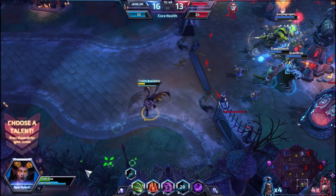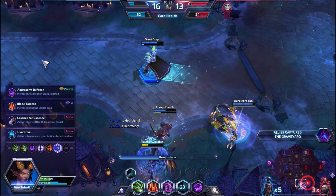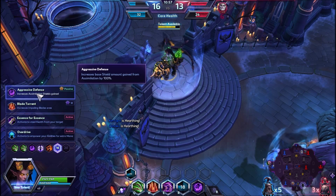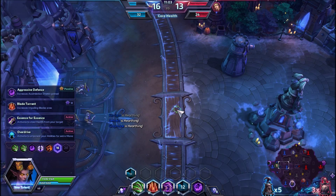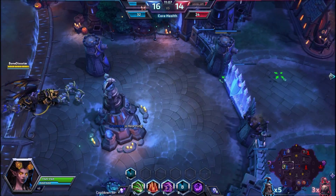I'm going to go back and heal up for the next one. We don't have tunnels yet — we'll have tunnels in about a minute, minute and a half. Since we don't have support and we really need to stay alive, Kerrigan does a lot of good damage on her own, so we're going to go Aggressive Defense just to get some extra shields and keep us alive.